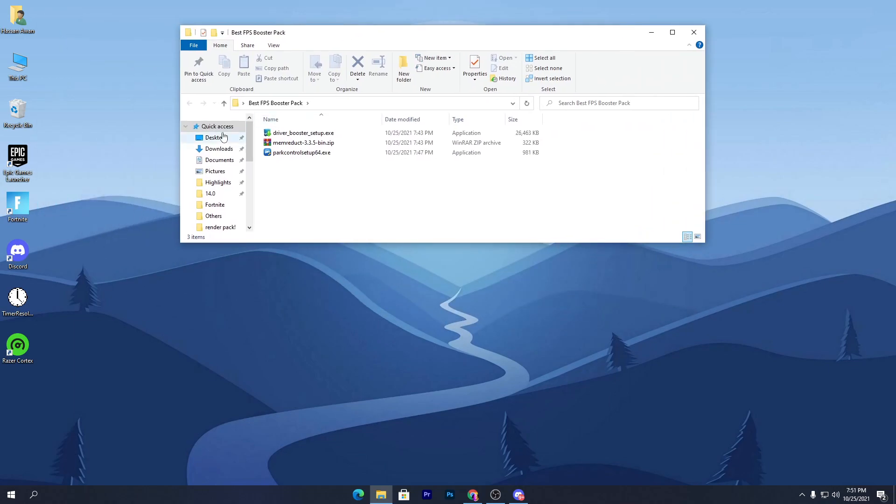Inside the folder you'll find a bunch of files for Driver Booster, Mem Reduct, and Park Controller. I know you may already be familiar with these softwares for boosting your FPS, but the combination of settings I'll show you in this video will work perfectly with any PC build to get the best performance out of it.